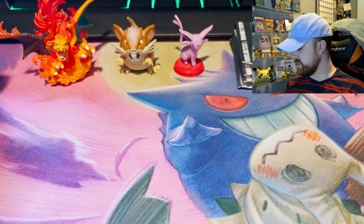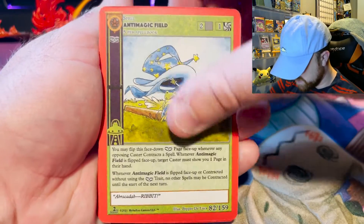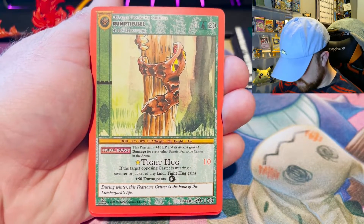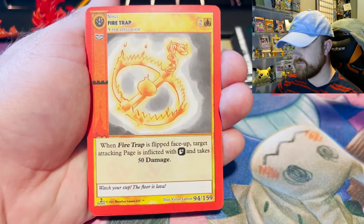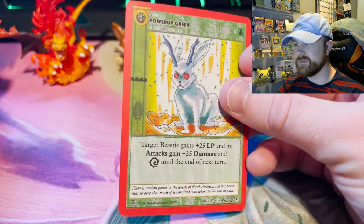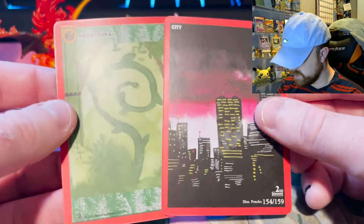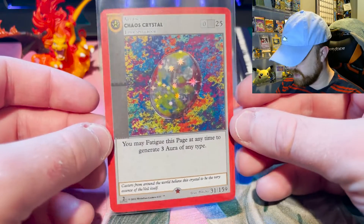Now we're into second edition. Let me get my stack out of the way — I keep all the commons separate. Let's hope for Mothman. Each pen collection comes with a promo card too. It's two for these, four for Nightfall. Anti-Magic Field, Fireball, Rump Tiffusal, Telekinesis, Fire Trap, Ice Spell — and I pulled the Chaos Crystal. I think I have the true holo of this, not the reverse. City and Forest Aura. A Chaos Crystal — a crystal would shimmer like that, so it makes really good sense.